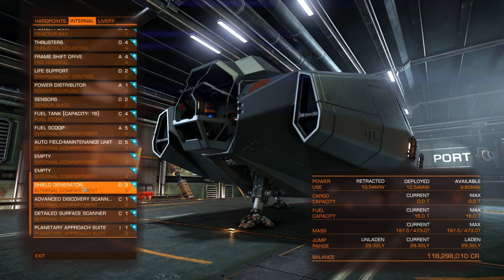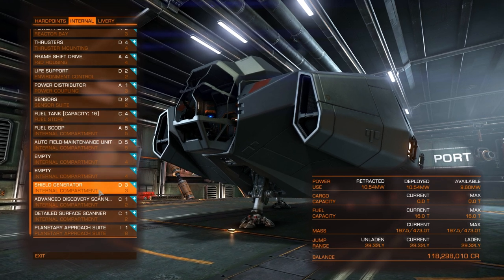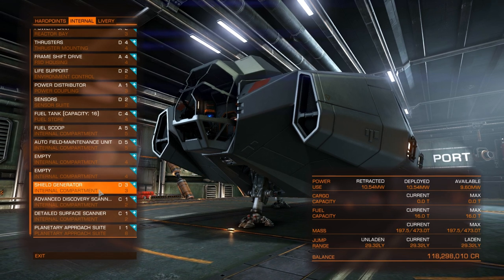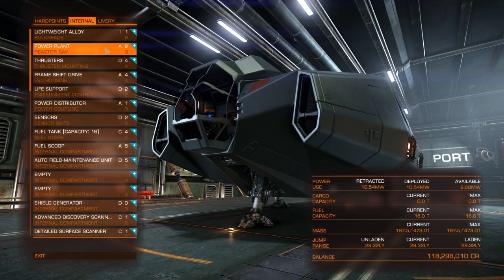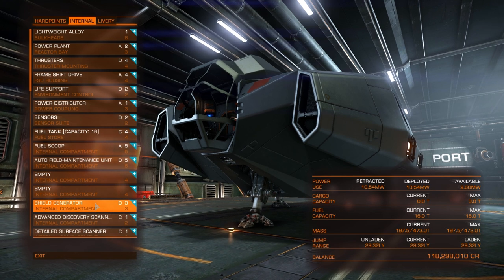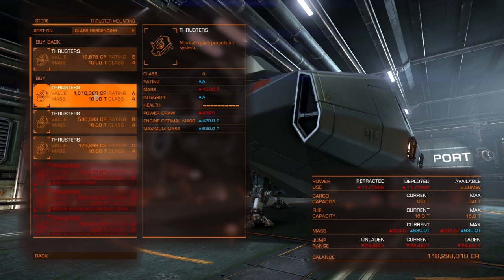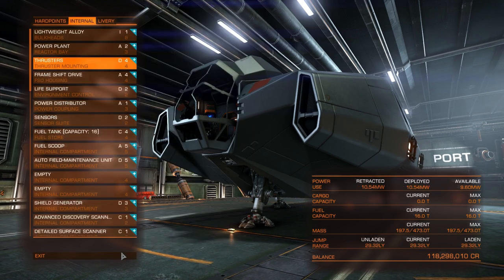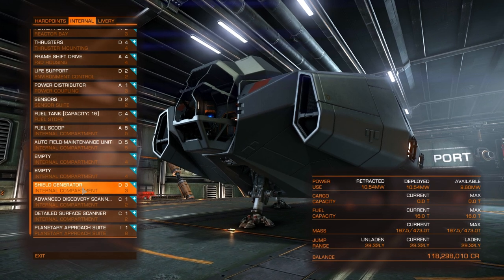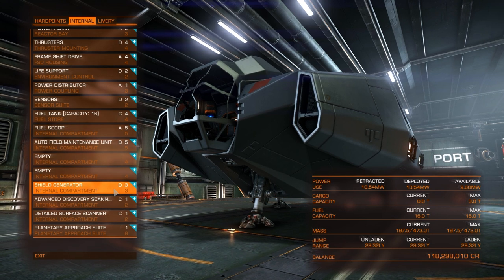We have the smallest shield generator possible — a D3. This isn't here to stop people killing us; it's to absorb impacts when landing on planets and returning to dock. The issue is that with low D-rated thrusters, landing on high-gravity worlds is very difficult and a D3 shield might not cut it. If you're planning to visit higher-gravity worlds, upgrade your thrusters for more maneuverability. Personally I limit myself to low-gravity worlds.